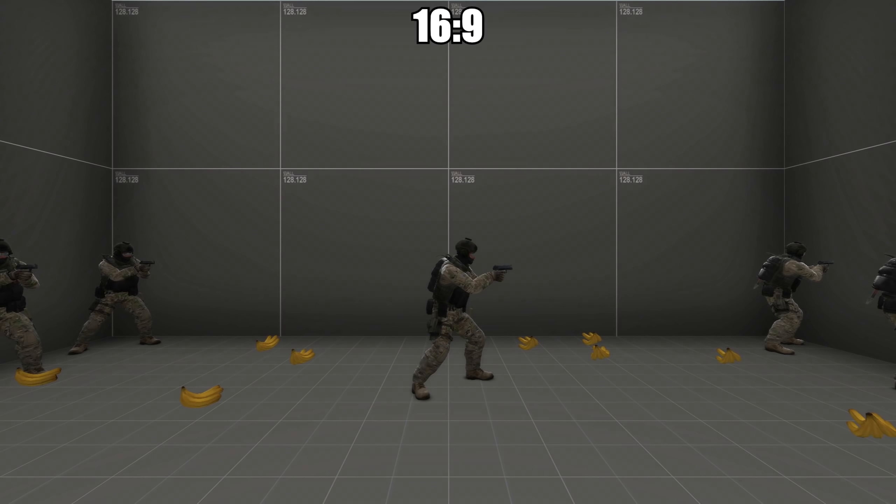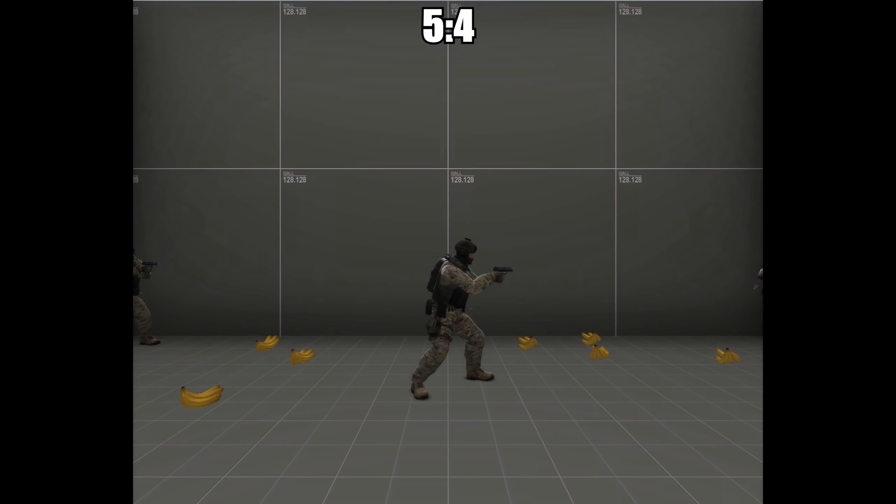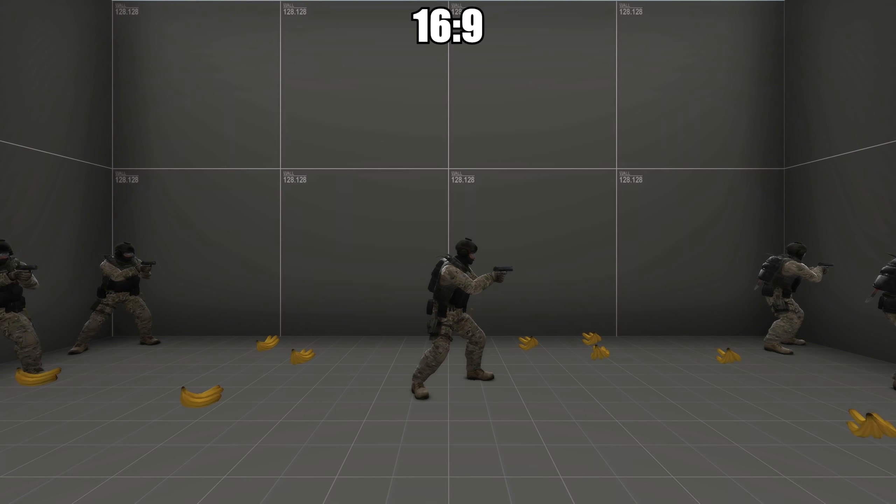As you probably know, the aspect ratio affects what you can see. 16:9 is arguably the most common one on monitors today. Other famous aspect ratios are 16:10, 4:3, and 5:4. Since Na'Vi are using 1280x960, they're on 4:3, which lowers their field of view compared to 16:9.